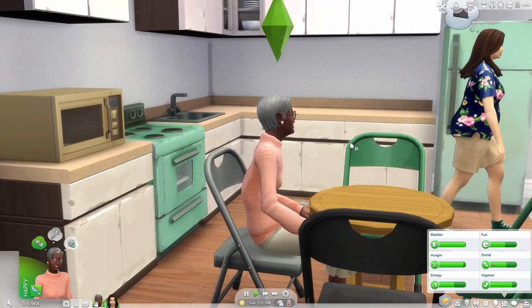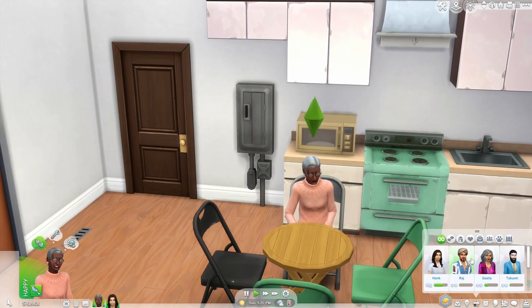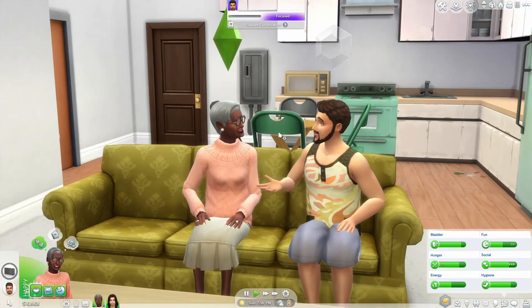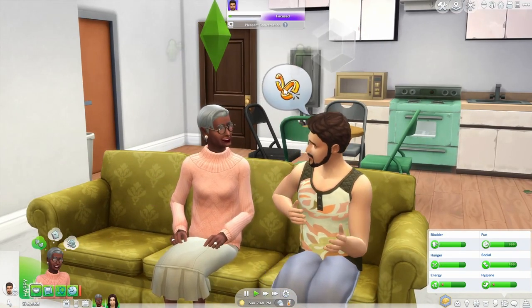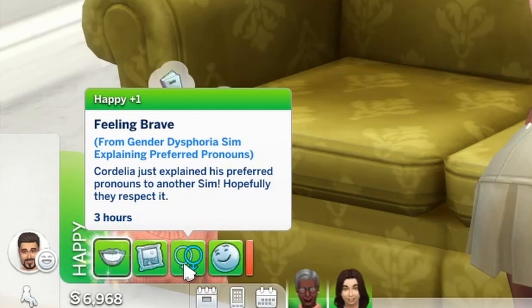Both of these sims have the dysphoria trait, so I'm wondering what it would be like with somebody else who doesn't have gender dysphoria. Since they're neighbors with Raj, he'll be the test subject. To start things out simple, we'll go with pronouns first. The icon comes up for the trait and it looks like he's already changed the subject — but we do get a moodlet of feeling brave after explaining preferred pronouns.